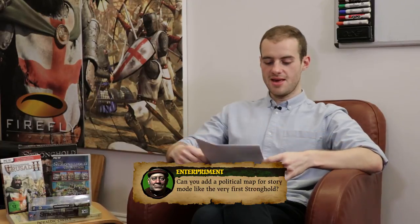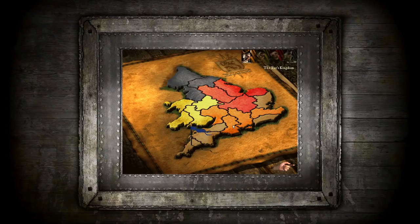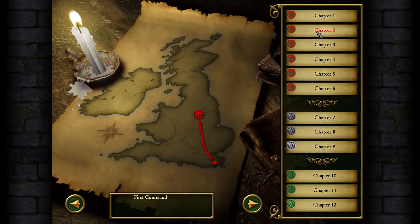EnterPrimeNT asks: can you add a political map for story mode like the very first Stronghold? Yes, actually — new bit of information! We will be having maps back as part of the cosmetic single player campaign experience. It's a nice visual touch that doesn't affect gameplay but adds to historical authenticity, making you feel like you're following the campaign and moving through the country. Definitely planned for single player campaigns — new feature confirmed.